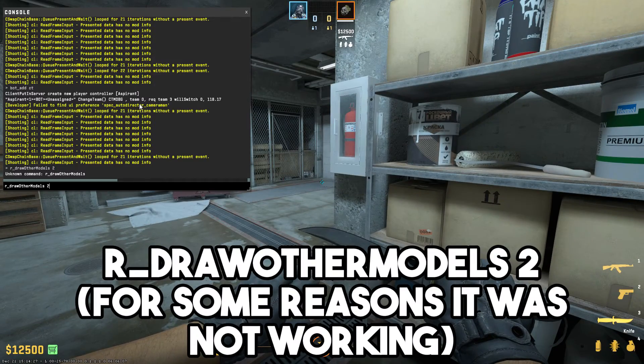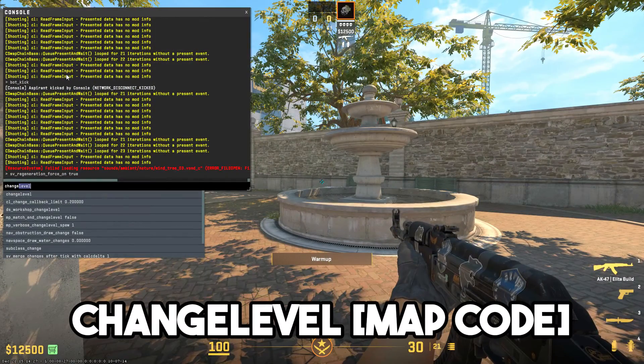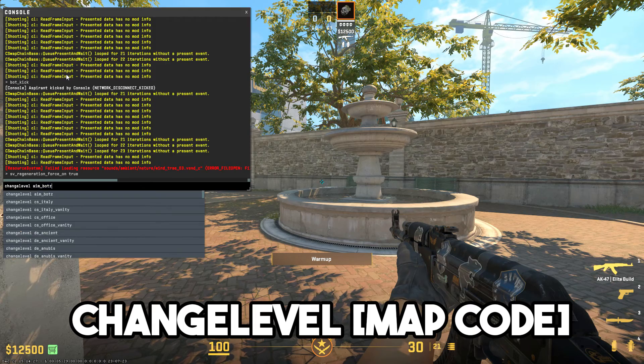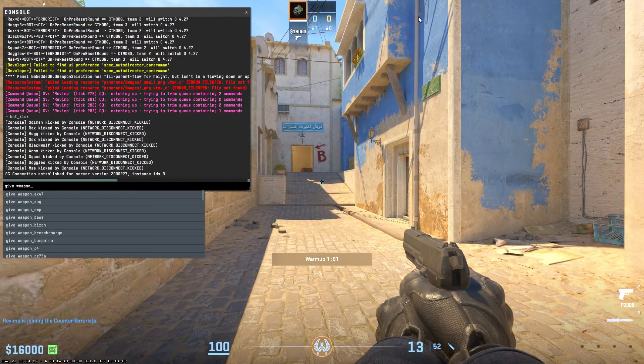r_drawothermodels 2 shows an outline of other players and bots, enabling you to see them through surfaces. changelevel followed by the map code changes the map on the server. launch_warmup_map followed by the map code puts you into a new practice match on the map of your choice.